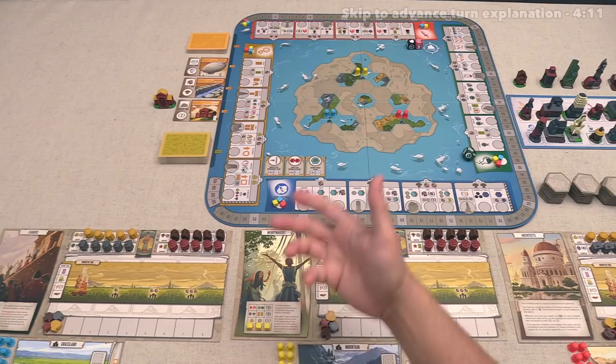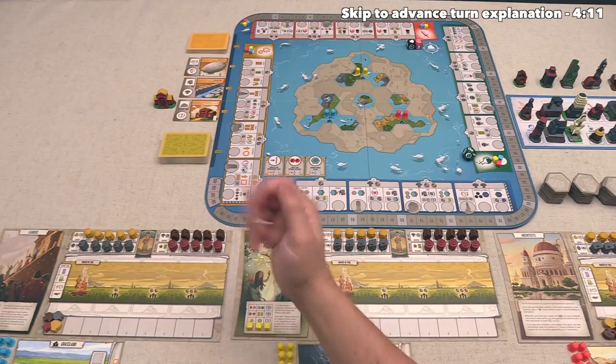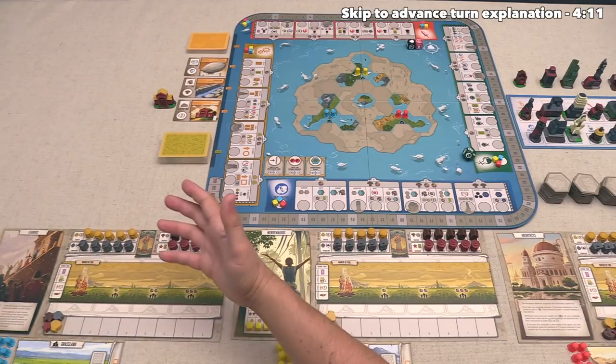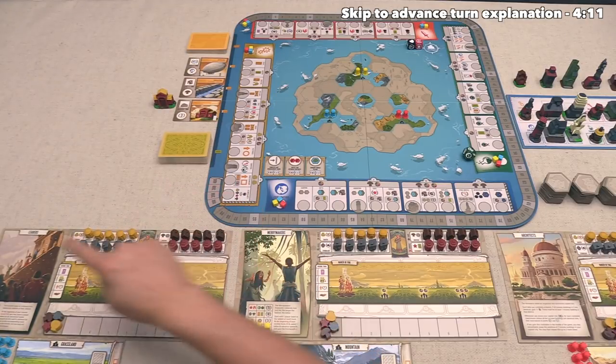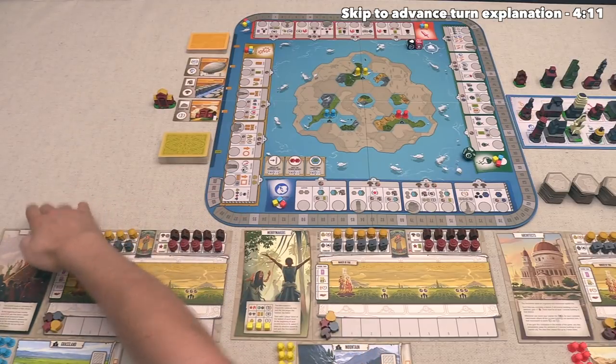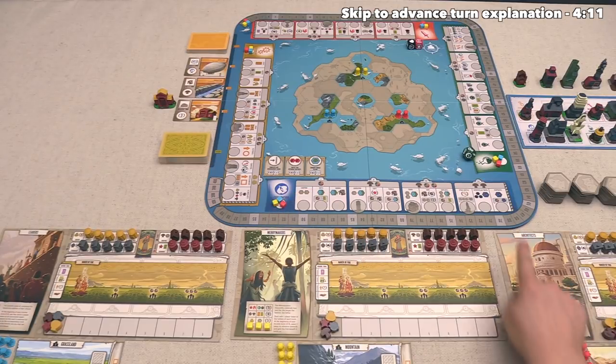Let's jump into the game. Out here, the game is fully set up and ready to play for our three different players. Today, we will be playing from the perspective of the blue player. At the start of the game, we all got to draw two civilization boards and then choose one. Today, it looks like we will be the Leaders civilization, the yellow player has the Merrymakers, and lastly, the red player is the Architects.